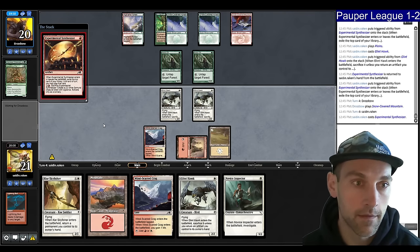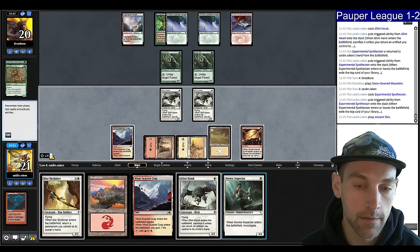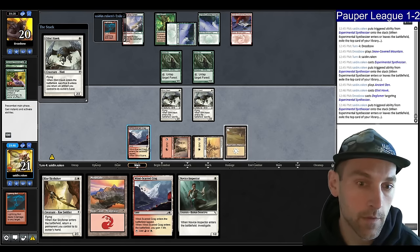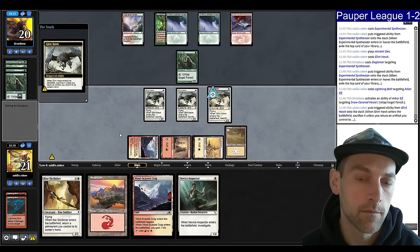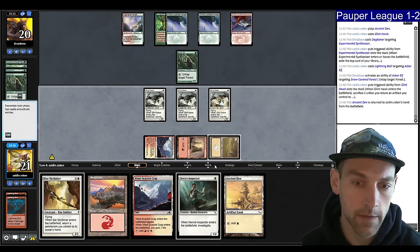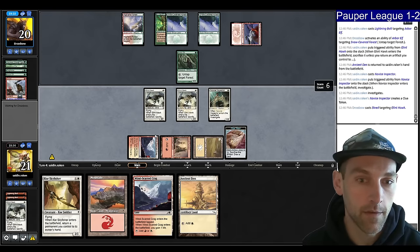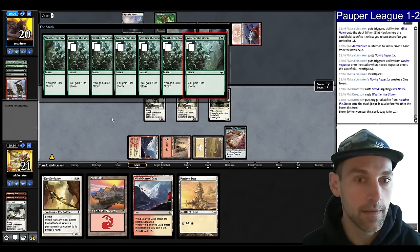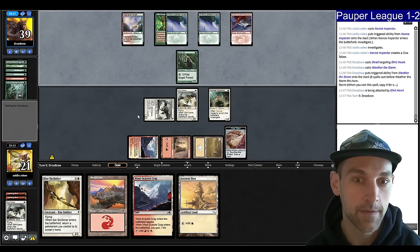Let's start with Synth — this thing is great for me, find an Ancient Den. I can Hawk the Synth back. If they have a sweeper that'd be bad, but it would kill their creatures too. Find a Bolt — kill that. Are they going to have a Weather the Storm? Pick up a land, play a Novice Inspector. They Scred my Glinhawk with one card left in hand. Another removal spell? Weather the Storm — that's not going to be a winning strategy against me. I'm not a hyper aggro deck, I'm a midrange deck. You gain some life, sure. They play an Arbor Elf.